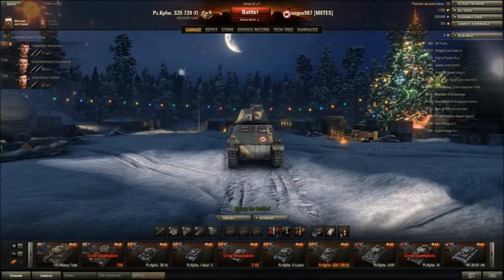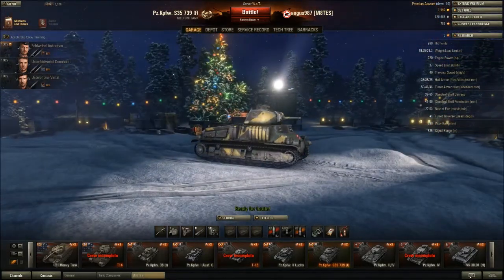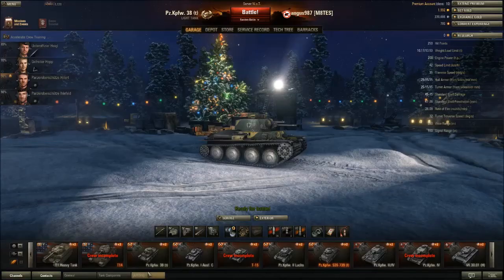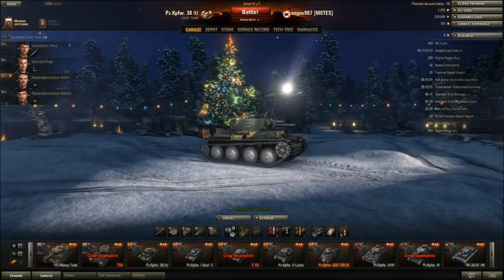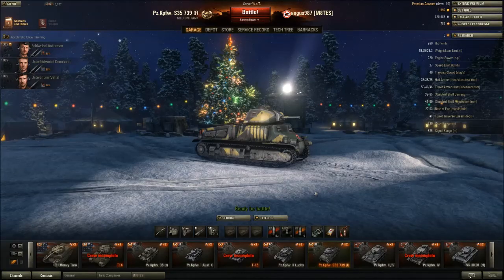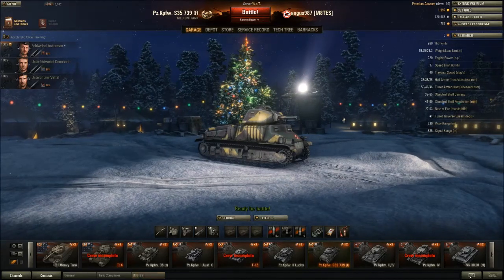But here we go — the hull armour: 36 at the front, 35 at the sides, and 25 at the rear. Compare that to the 38T: 25 at the front, 15 at the sides, 15 at the rear. Now at tier 3, that's actually a lot.